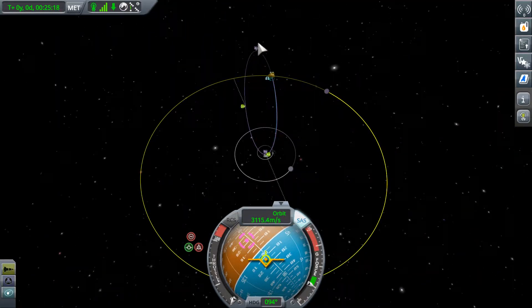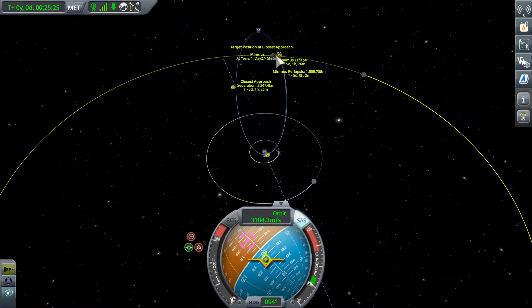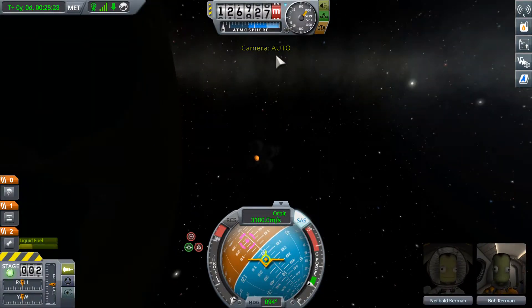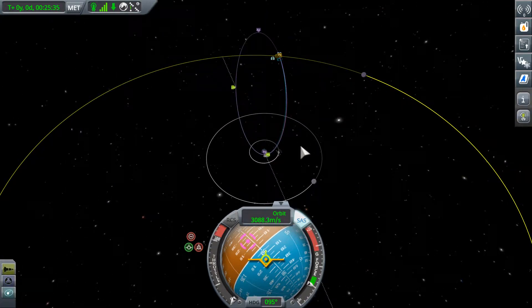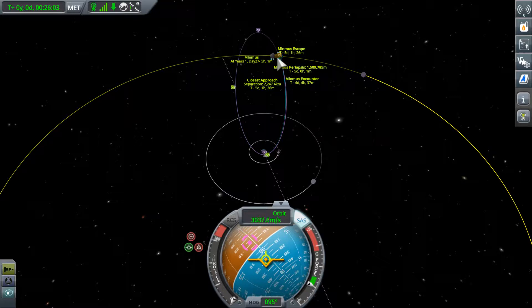Okay. And it's just gonna - we're just gonna whiz right by it. I'm not totally convinced we have enough fuel to land and take back off again, and I don't wanna risk messing that up. So we'll probably just not do any adjustments while we're there, or maybe slow down a bit once we're out there to try to stay in orbit longer. Our Minmus encounter is in 4 days and 4 hours; our Minmus escape is in 5 days and 1 hour. So we'll be in Minmus's sphere of influence for almost a day.